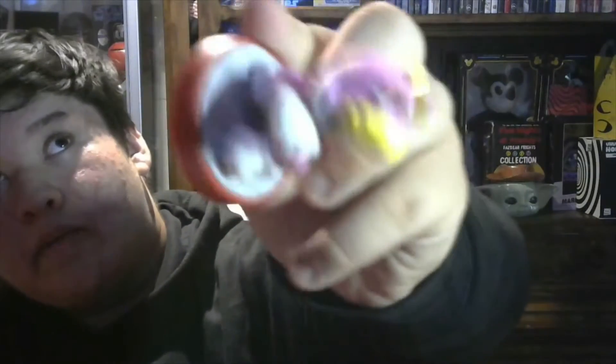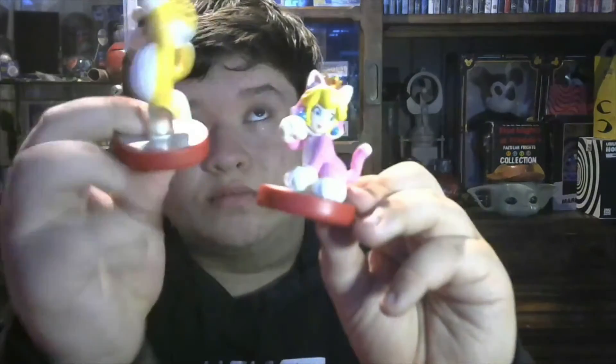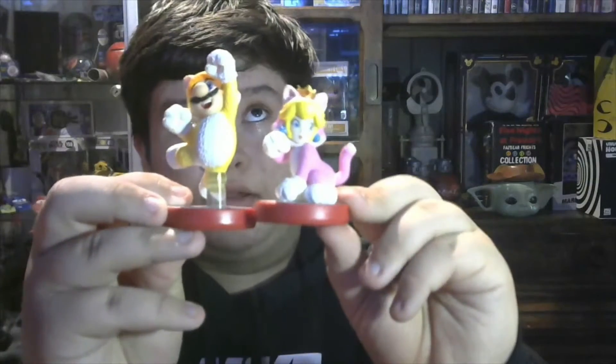Here's the Cat Peach figure, and the bottom plate is the same as Mario's. This is both of them side by side. Mario is obviously taller because of the jumping pose, but it's still the same base and everything. That's cool.